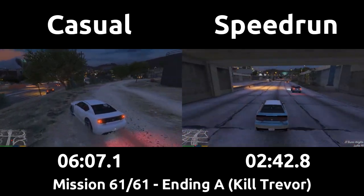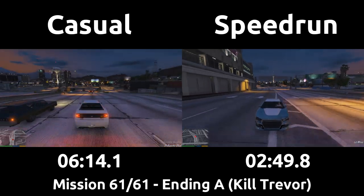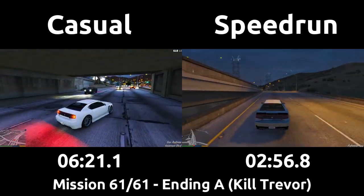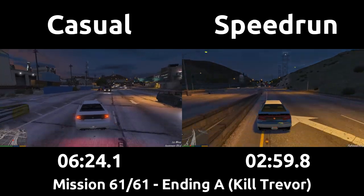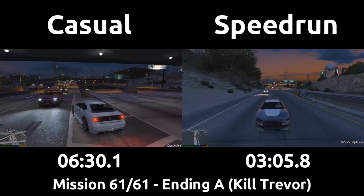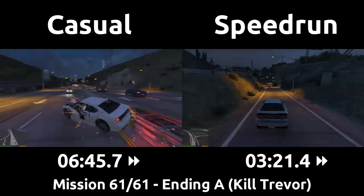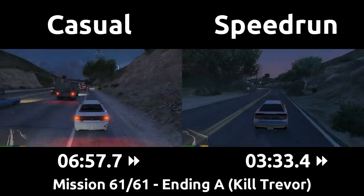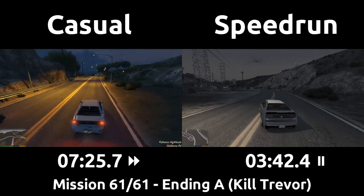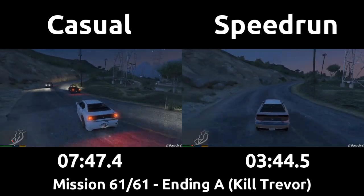Most of the traffic that spawns for Trevor and the player to avoid doesn't spawn until Trevor is near it, so the speedrun has an empty road ahead until the next part. The speedrun also wants to minimize usage of Franklin's power in this section, as the slowdown from the special ability does not slow down the real-time clock, but does slow down the passage of in-game time. The speedrun knows which exit to take and stays ahead of Trevor, while the casual dodges cars and has to follow Trevor's erratic driving, which causes crashes when he takes evasive moves.